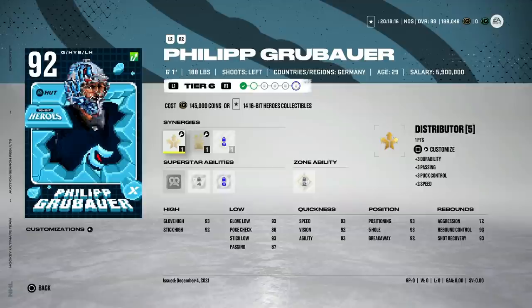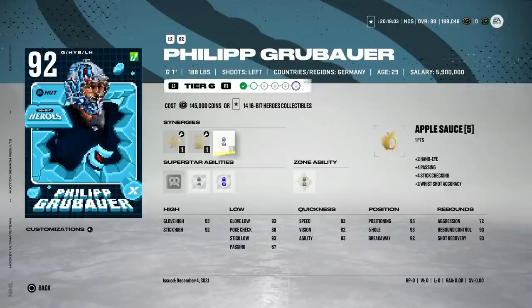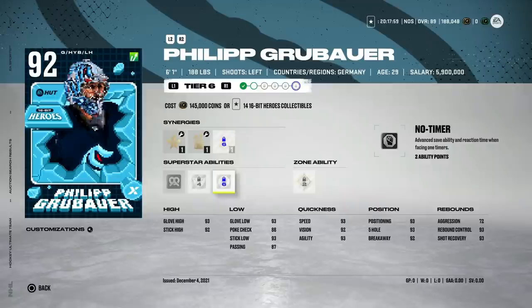This is clearly the worst master item and it's not really close. Distributor, Fly the Zone, and Buzzing are phenomenal synergies, as are Bombarded, Light Magician, and Applesauce. But there's nothing that makes Grubauer good enough to play because he's only six-foot-one. Master set items don't get hit by stat caps, so there's no reason to use Grubauer over Oettinger or Spencer Knight. The six-foot-one height just isn't going to give you any edge.